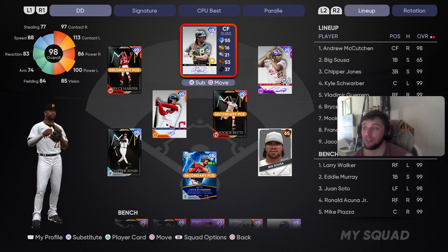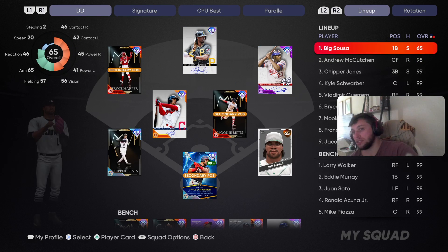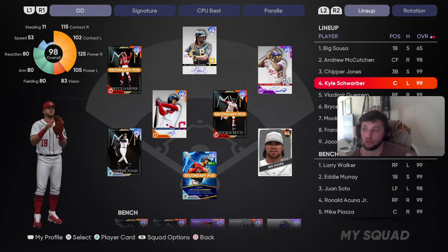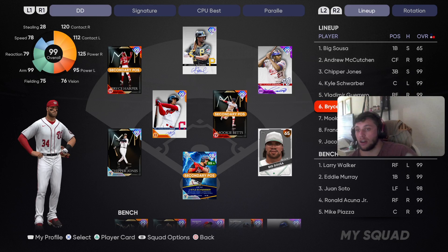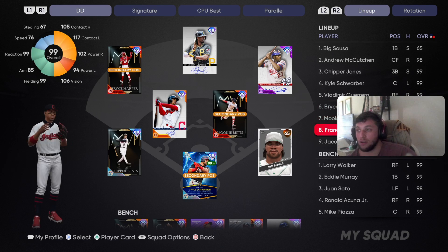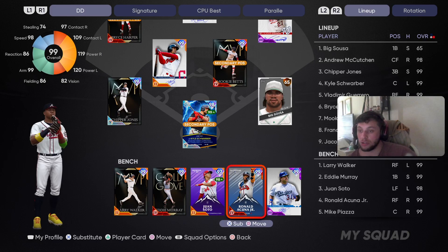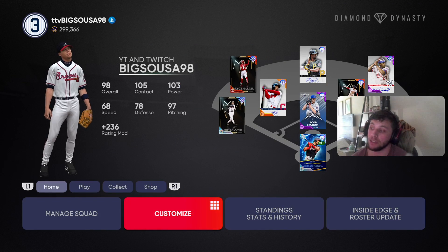He's going to be playing center field for us, and I'm going to be batting him in the two hole. We got Big Seuss to lead us off, Andrew McCutcheon our debut guy in center, Chipper Jones at third, catcher behind the dish, Big Bad Vlad in right field, Bryce Harper in left, Mookie Betts at second base, and Francisco Lindor at short. We got Larry Walker, Eddie Murray, Juan Soto, Ron Acuna Jr., and Big Mike Piazza on the bench. We got the Pirates unis on.